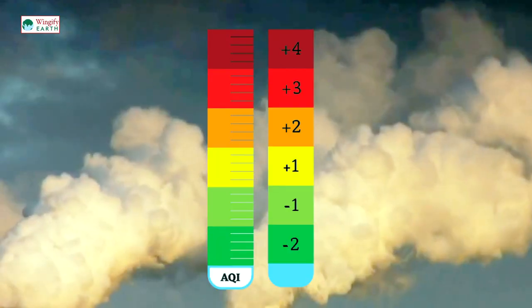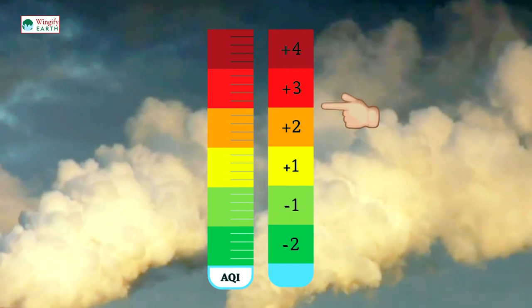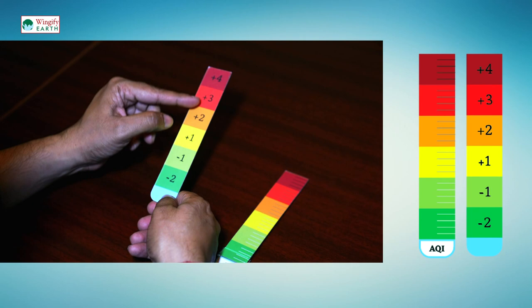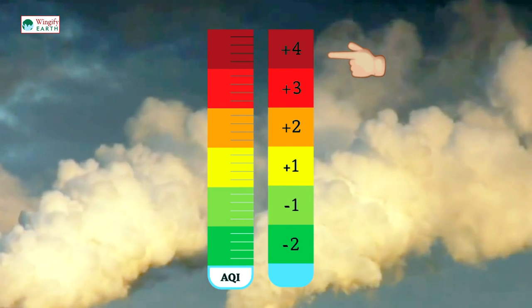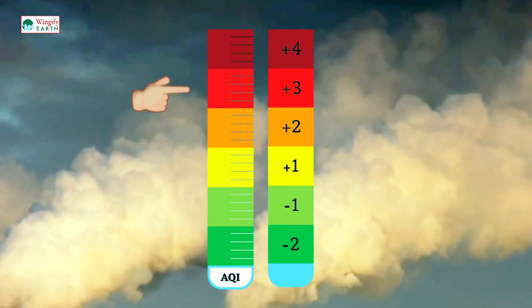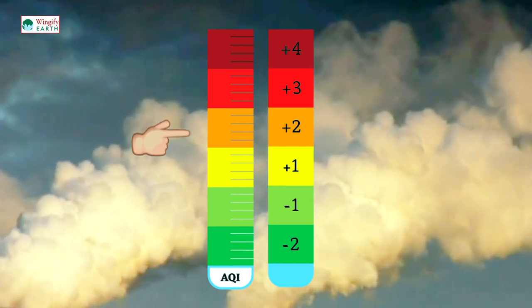The air quality index meter will depict the level of pollution in the city. There are six pollution levels, each represented with a different color. Each color has a corresponding AQI value depicted on the AQI meter. If the AQI level moves towards red, your city is polluted. If it moves down towards the green, it means less pollution.